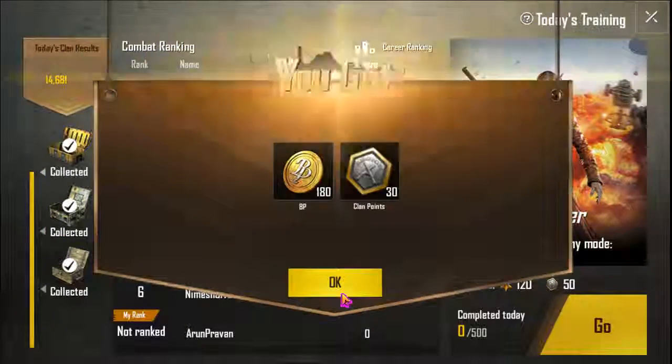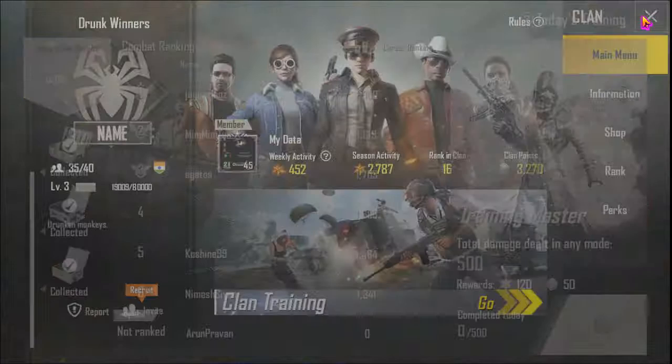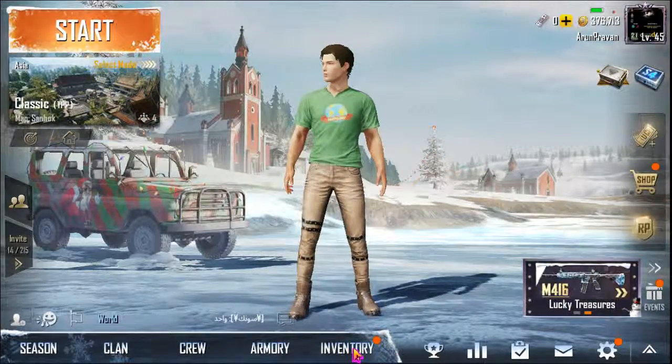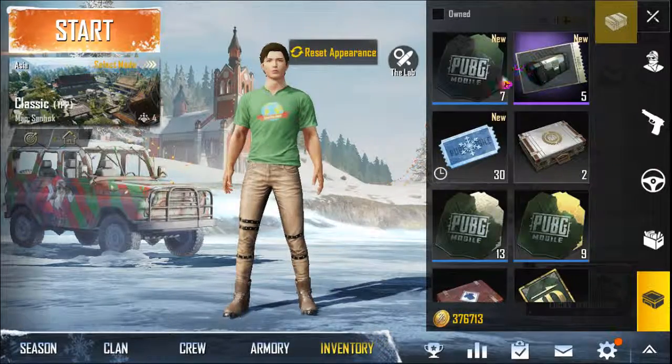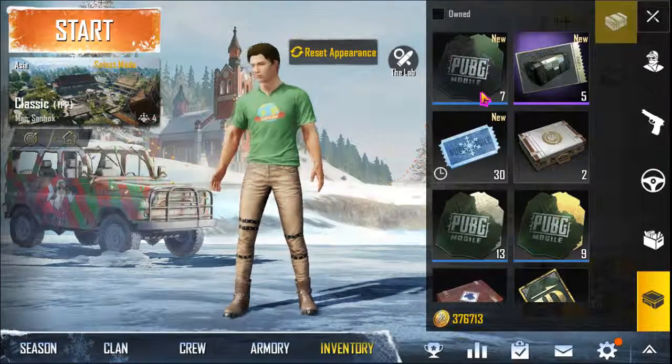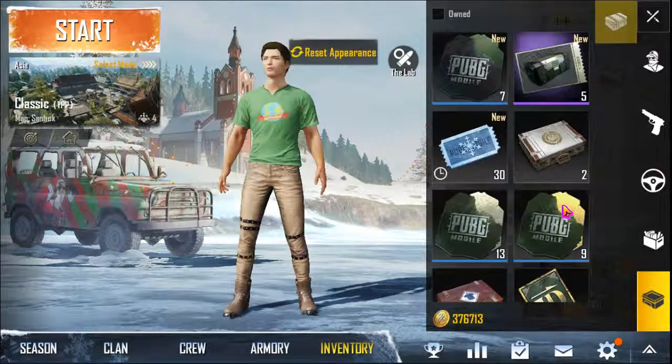If you want to check the game, you can check the training master's total damage, the enemy's total damage, and the area. You can help it in the inventory. Save the device — it's going to be used.